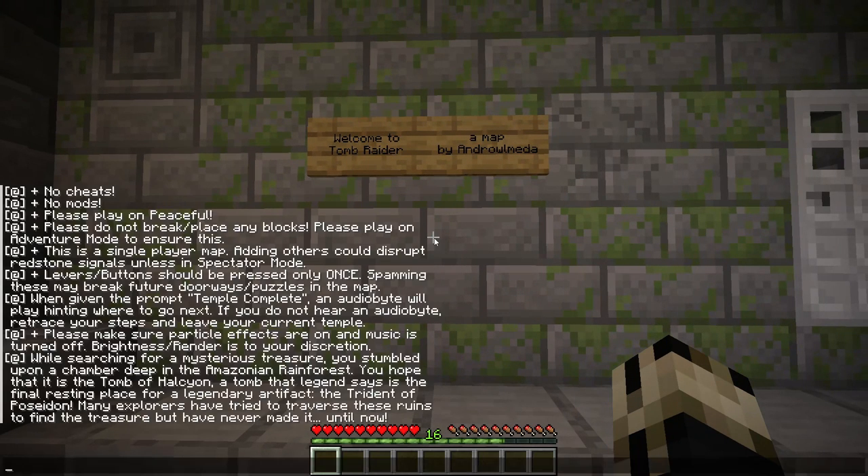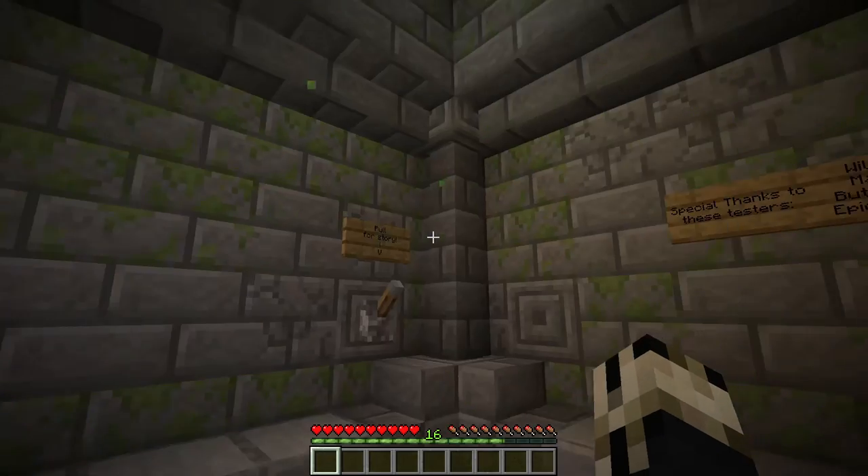Welcome to Tomb Raider, where while searching for mysterious treasure, you stumbled upon a chamber deep in the Amazon rainforest. You hope that this is the tomb of the Halcyon — the tomb that legend says is the final resting place for the legendary artifact, the Trident of Poseidon. Many explorers have tried to traverse these ruins to find these treasures, but have never made it until now.